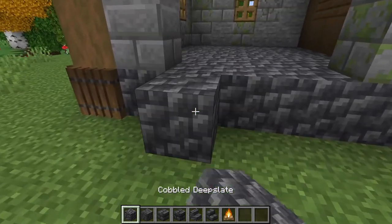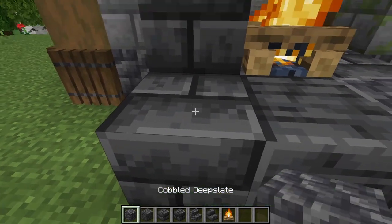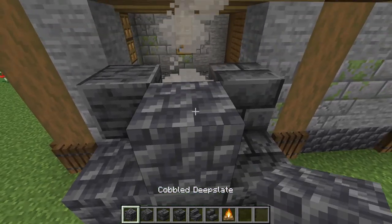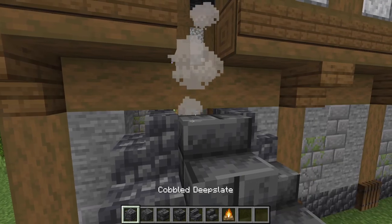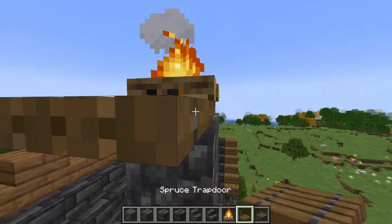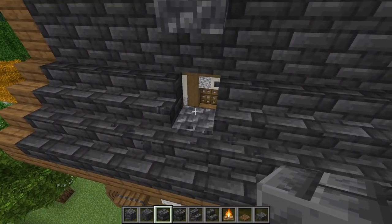Let's finally build the fireplace. On the back of the house, build a three-by-two platform of mixed deep slate blocks including polished deep slate, bricks, and cracked bricks. Place a campfire in the center and surround it with another variety of deep slate blocks. Place full blocks here and here and one center back, then place stairs here and here. Place more stairs — any variety — on top of all three blocks facing inward. Then run a line of deep slate cobbled blocks from here all the way up through the roof. Continue until we're one block above the wooden line at the top. Then place another campfire here, surround it with spruce or dark oak trapdoors, close them all, and place a polished deep slate tile on top.